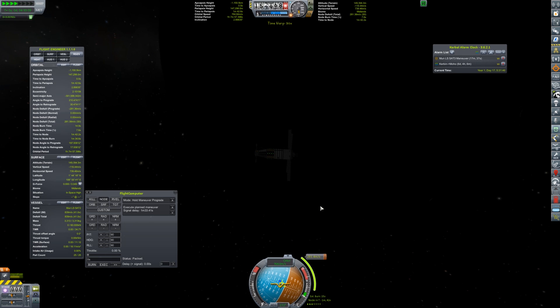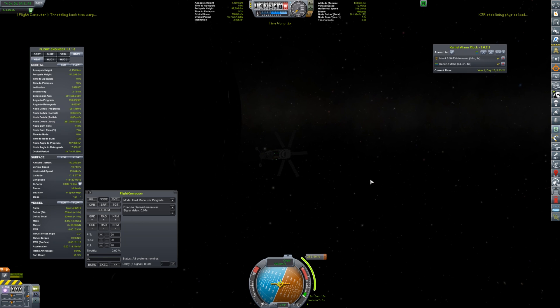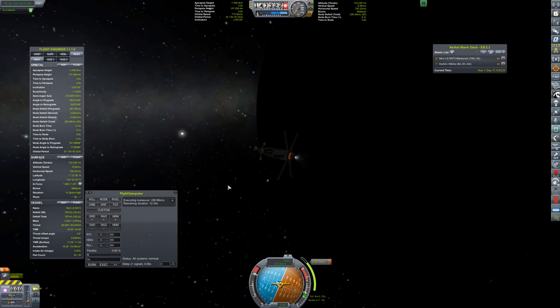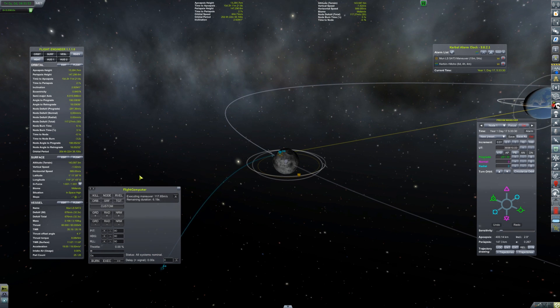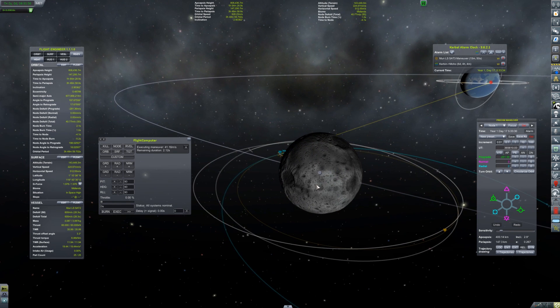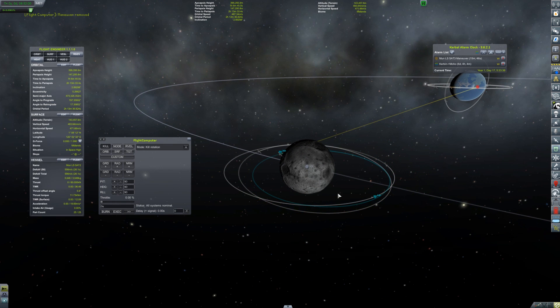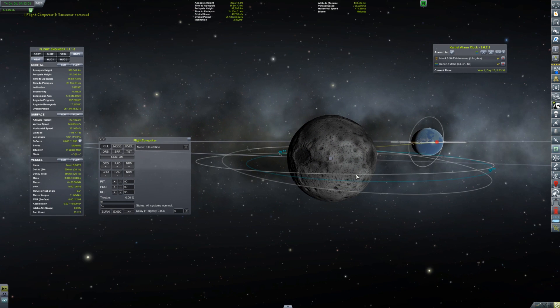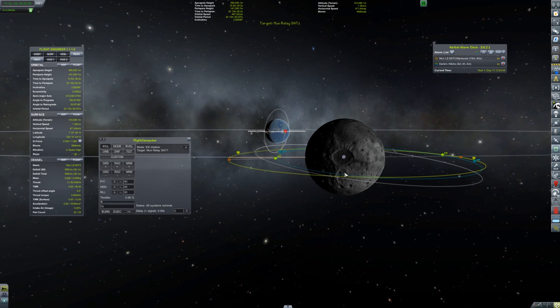Switching back to perform the next burn with the other satellite. Managing multiple satellites at the same time is actually pretty cool, and doing this part without recording voice at the time made it much faster — I could just focus on what I'm doing: burn one, set another one up, switch vessels, burn that, set another one up. It's pretty quick.